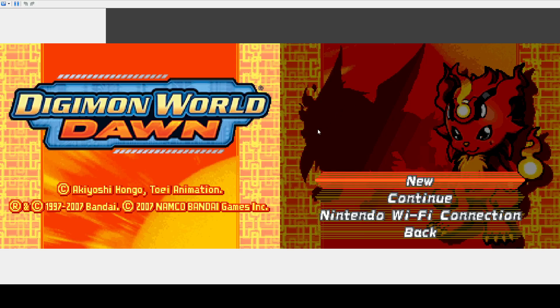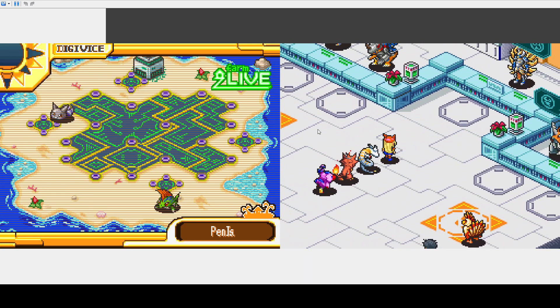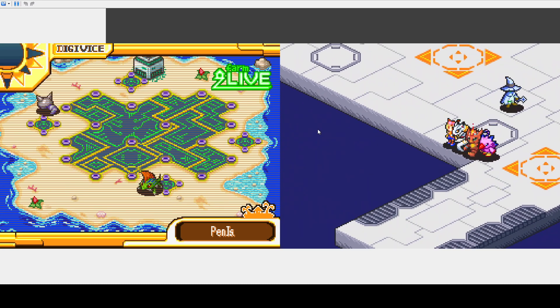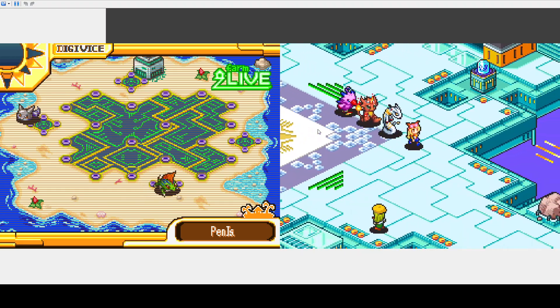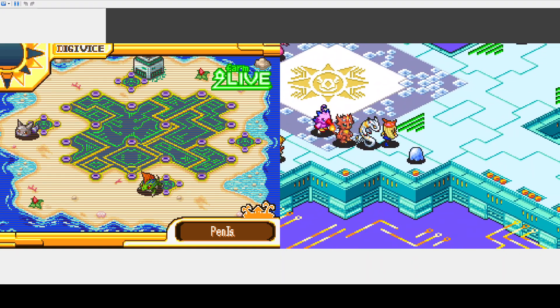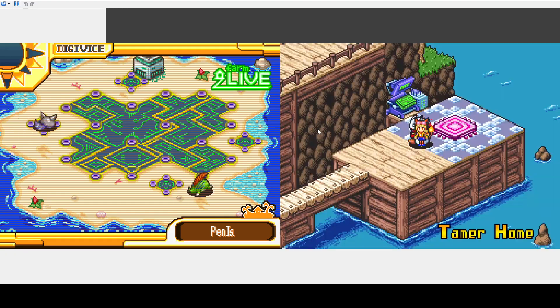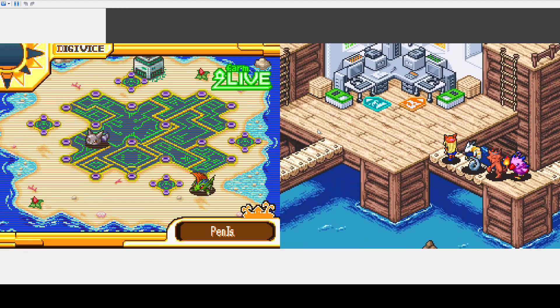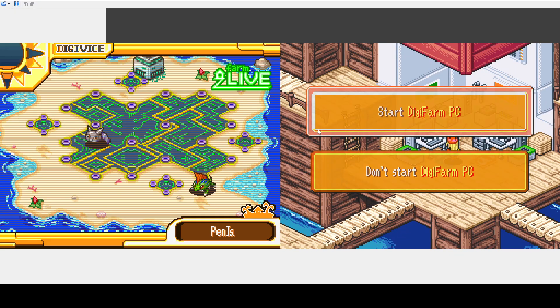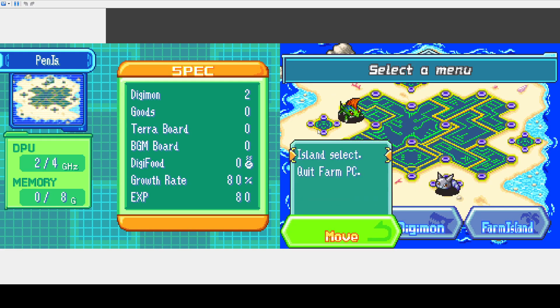We're back, and as you can see, I have two new fellas. They're on the island — I'll quickly head over here to show them off. So yeah, farm islands. Eventually you get more than one, but for now we just start with this first one.